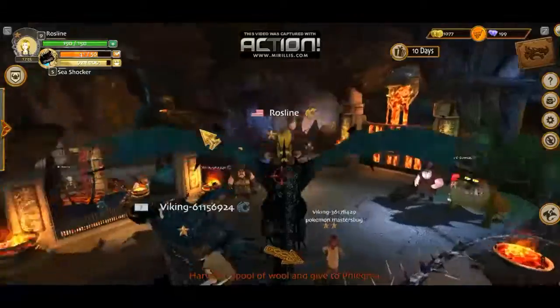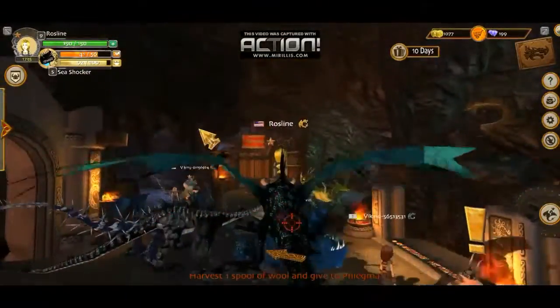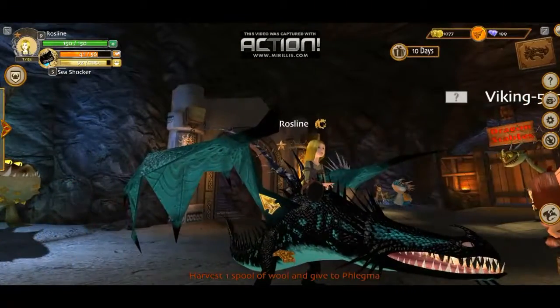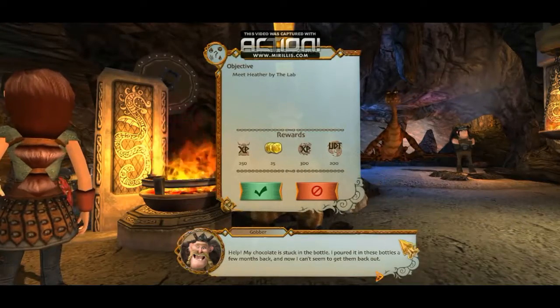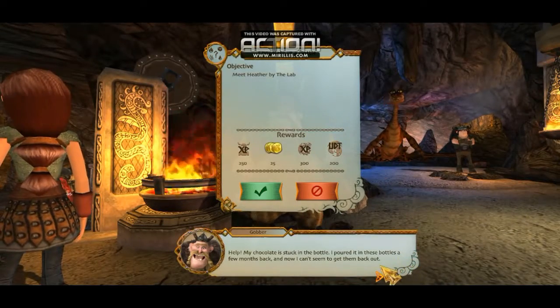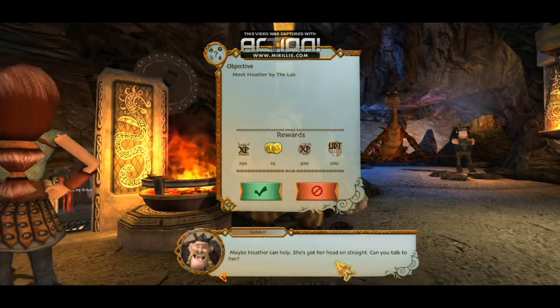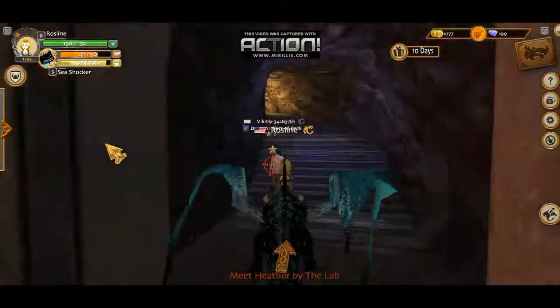A bunch of dragons waiting. Look at that. I have a dragon I can glide on — awesome. I'm going to talk to Gobber now. Meet Heather by the Lab. My chocolate is stuck in the bottle. I poured it in these bottles a few months back and now I can't seem to get them back out. Maybe Heather can help. Meet Heather by the Lab.